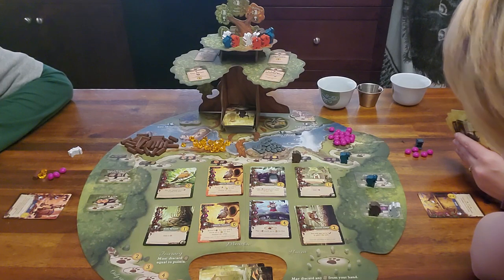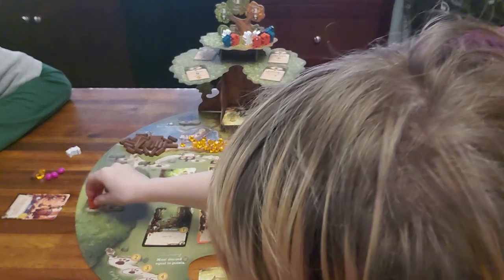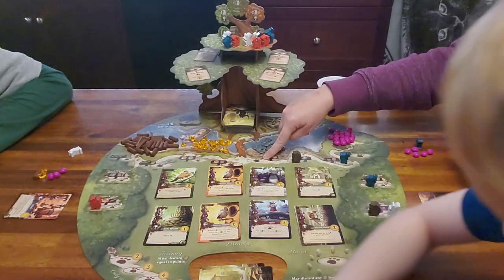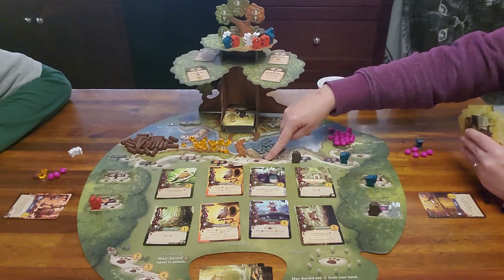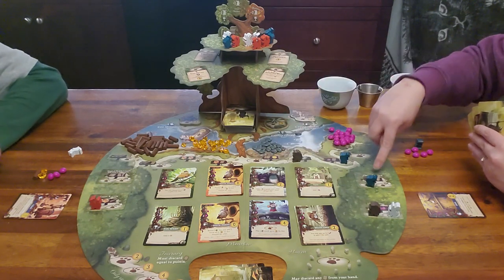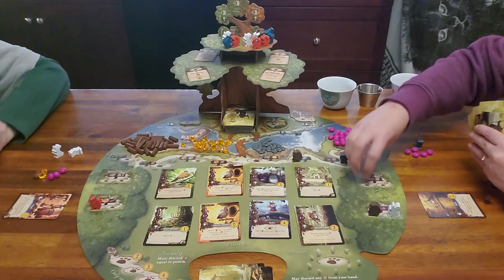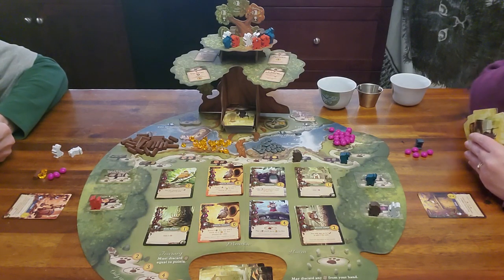Don't forget: if the worker spot is an open circle, you can have as many workers there as you wish. If it's a closed circle, it's limited to one. In a four-player game, some spots have two positions — both can be used but they cannot both be your own workers.